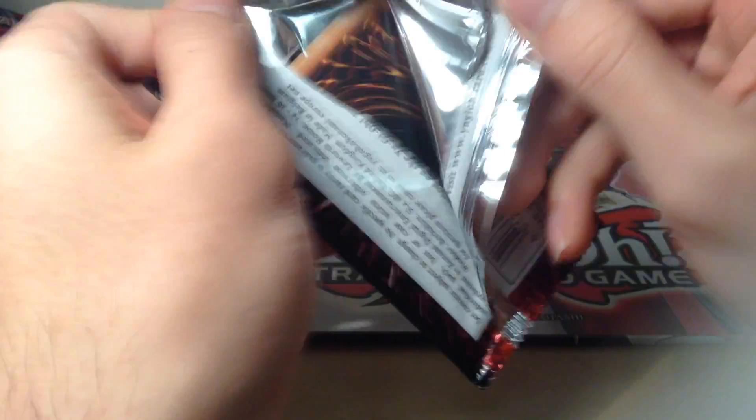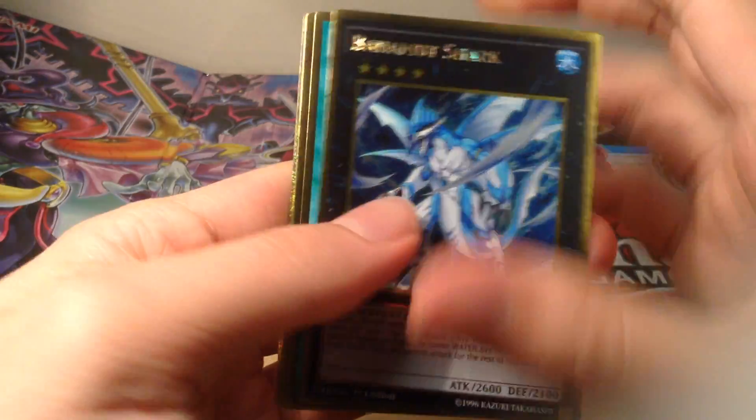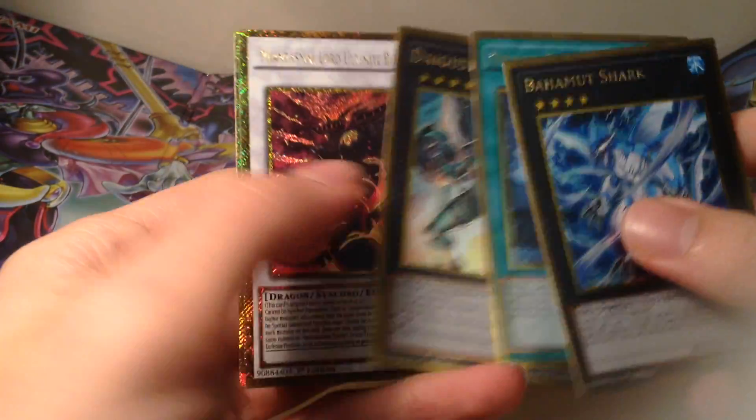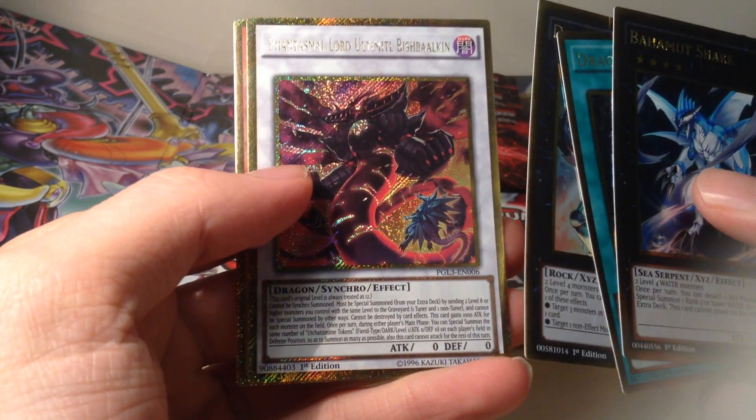Next one. Bahamut Shark, Draco Face-Off, Diagusto Emerald — very nice — Phantasmal Lord Ultimitl, and a Cosmo Good Witch.